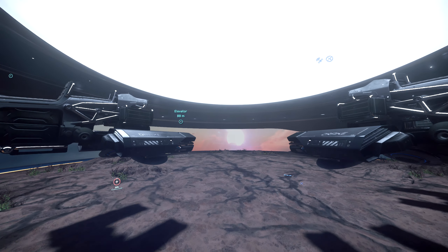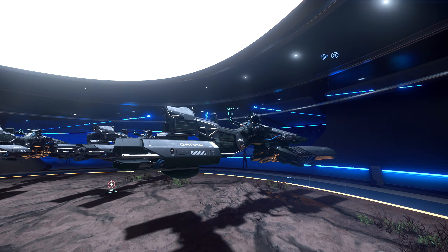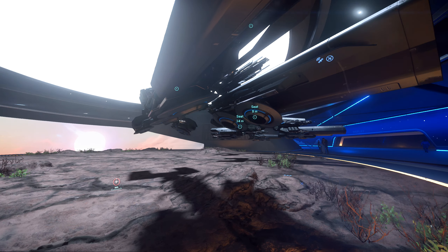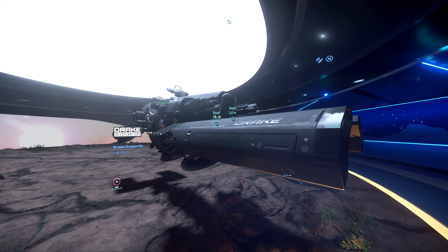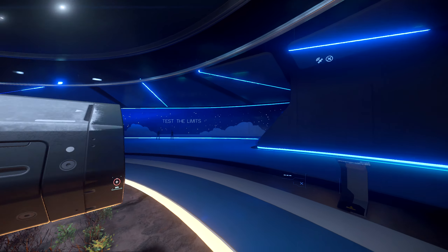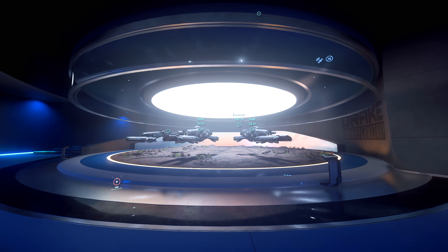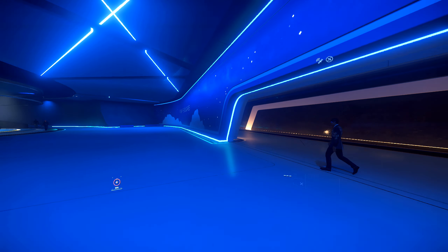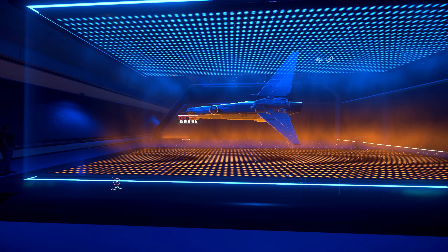Down here at the lower levels is the Drake Dragonfly hover bike. I have two — the Yellow Jacket and the Black Dragonfly. Honestly, I could never get these things to work properly. The grav-lev technology means they hover rather than drive on tires, but it's always buggy and always crashing. It's never a good experience flying the Dragonflies. I can't really recommend the hover bikes because they're just so buggy.